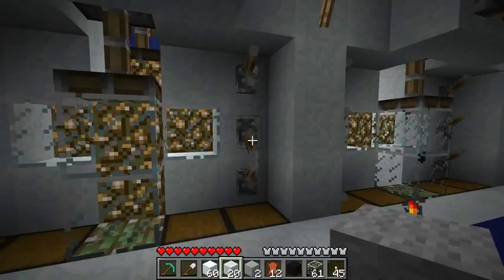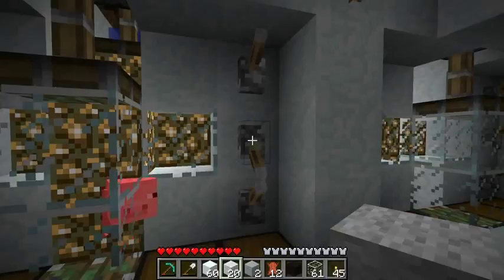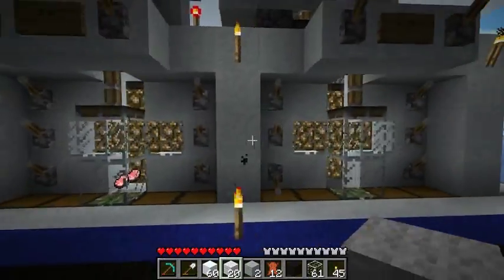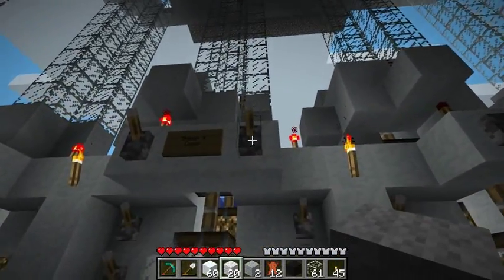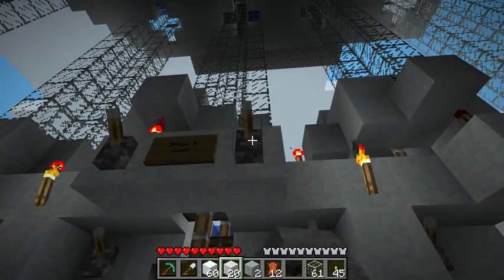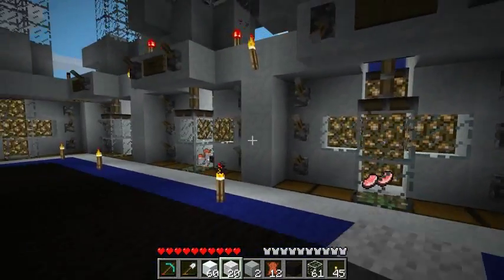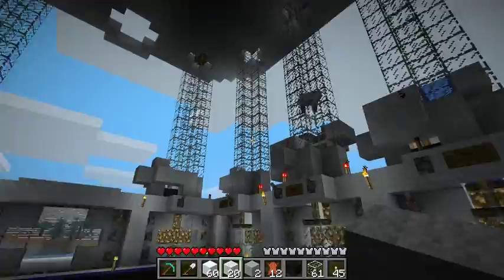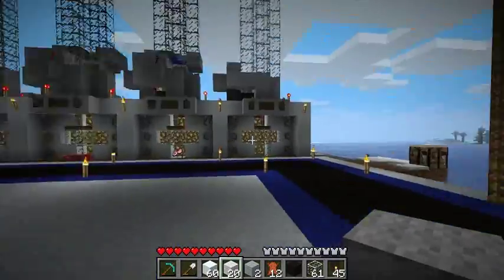Everything else works much the same. The crusher is different for the pigs because they're shorter, but it seems to work perfectly. I can't remember if I said this but this lever here isn't hooked up to anything - it's just to balance out the look. I really like how it looks in here right now, it's pretty cool, very technical-looking.